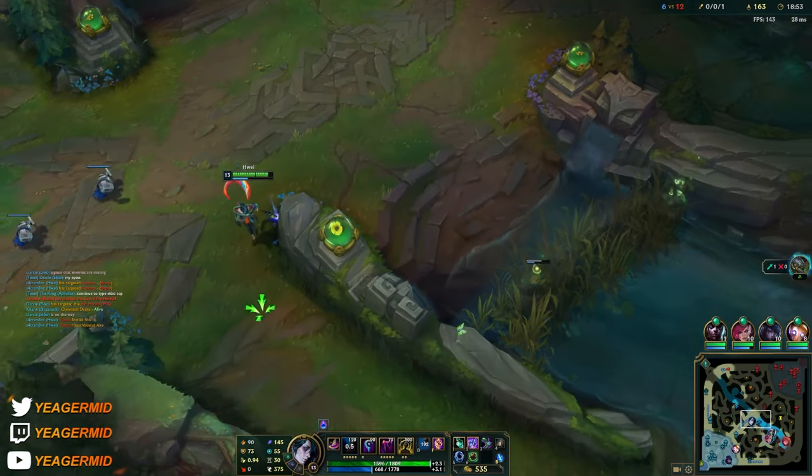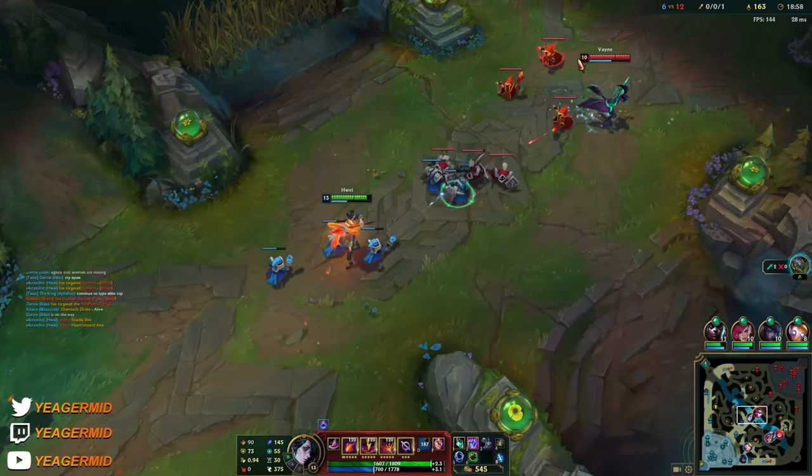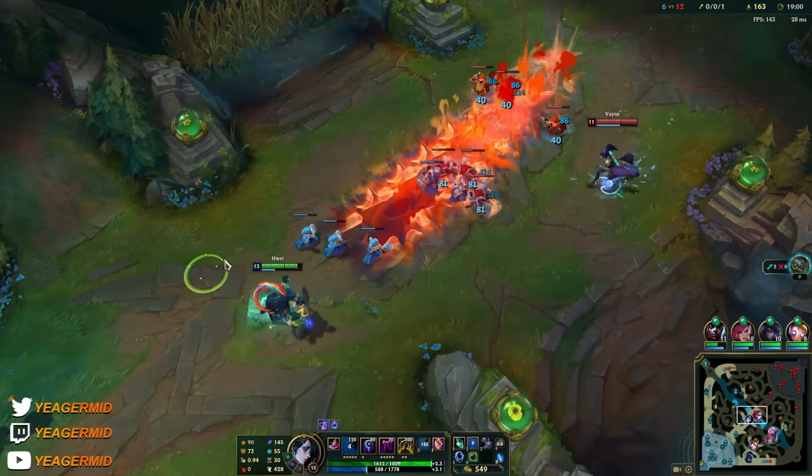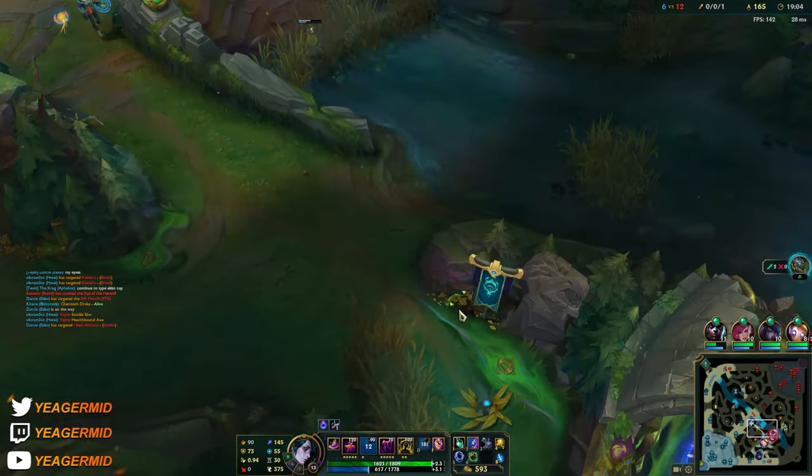We need to take out the Vayne, but if I overextend just a little bit I'm going to instantly die because you cannot run away — you don't have any mobility on this champion. It would be pretty broken if you did.